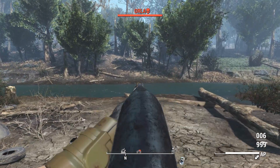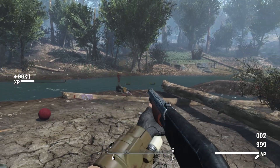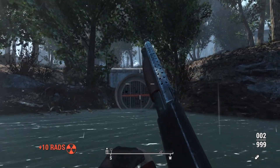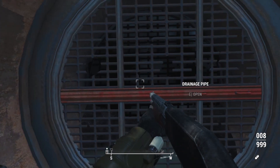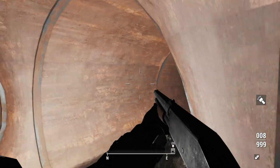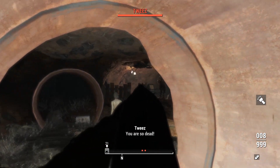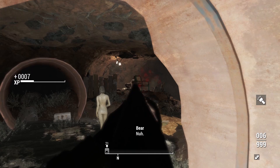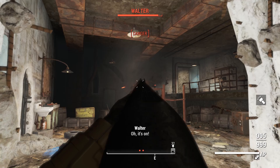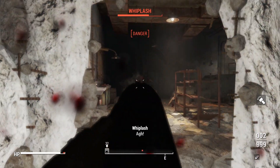It has the Dinner Bell unique, which we'll recognize from Fallout New Vegas — it does more damage against animals. Then there's the Man Hunter, which does more damage against human enemies, making it a lot more effective in combat. You can pick up the Dinner Bell over in Lynn Woods and grab the Man Hunter in the sewers outside Diamond City. The attachments are excellent — you can really customize this to be the exact pump-action shotgun you want, with a handful of skins. If you're looking for a pump-action shotgun, this is the one I'd recommend.